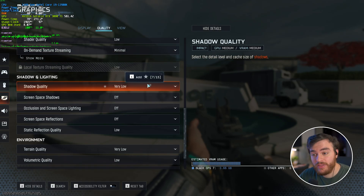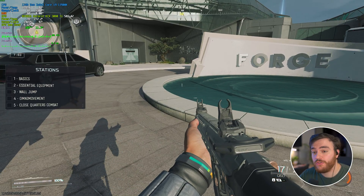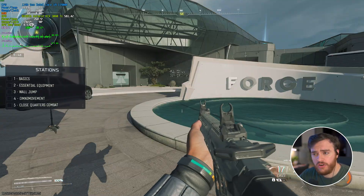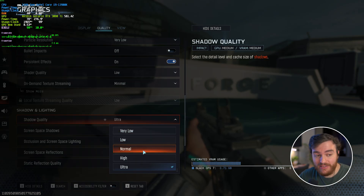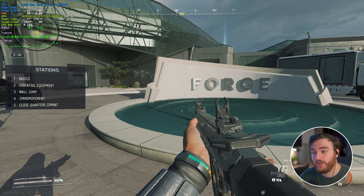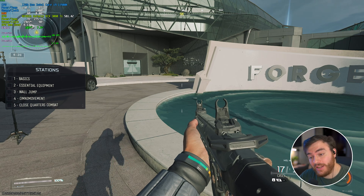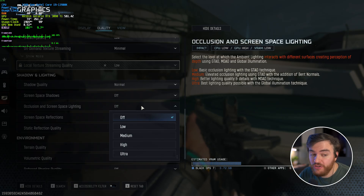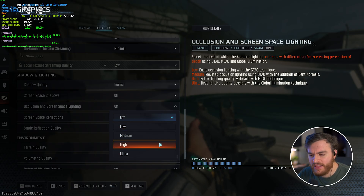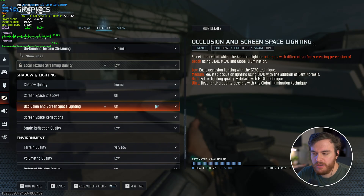Moving on to Shadow and Lighting — things get interesting here. Shadow Quality: here's Very Low versus Low, then Normal which looks infinitely better for player shadows, High, and finally Ultra being the crispest option. In testing, I moved from 187 FPS on Very Low to 185, 177, 179, and 172 at higher settings. Normal is what I'd recommend for much better-looking shadows. Screen Space Shadows showed no performance difference. For Screen Space Lighting/Occlusion, I only saw a performance difference between High and Ultra — starting at 173 FPS on Off, High was 171-172, and Ultra dropped to 168. Off or Low is fine here.